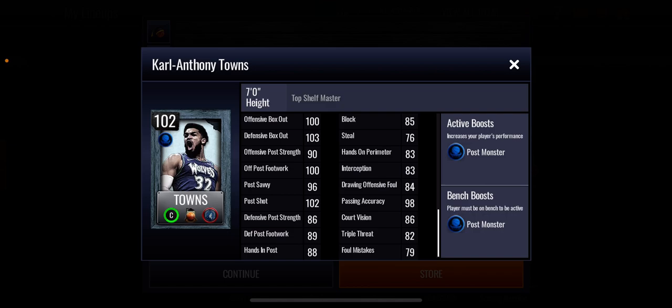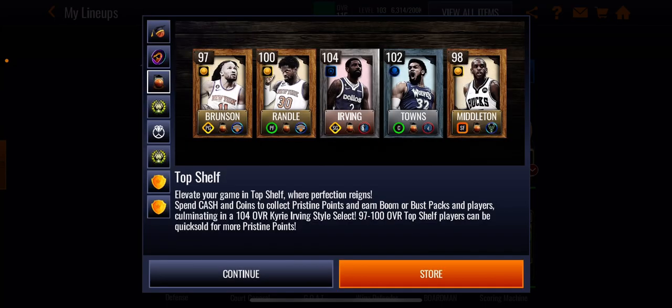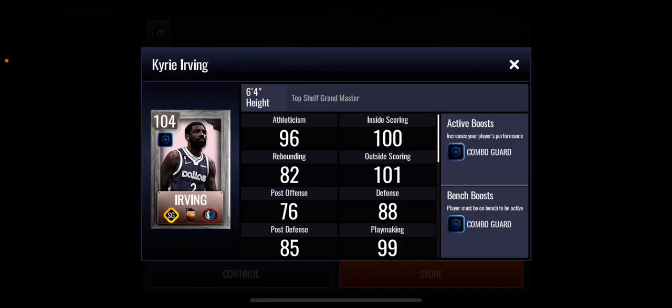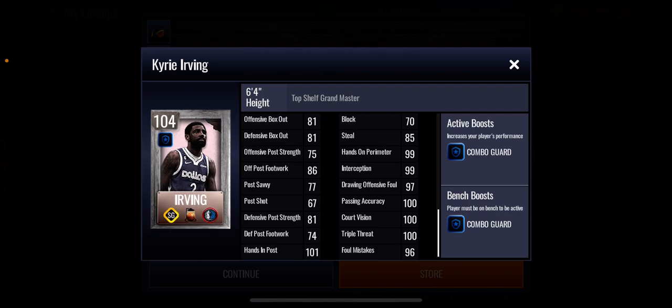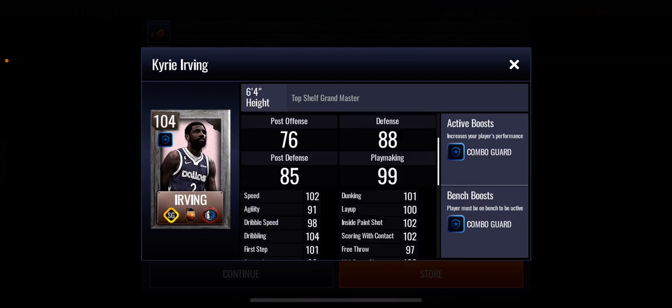Moving on to the Grandmaster — Kyrie Irving 104 overall. He has a plus six combo guard boost to position, very helpful if you need a better shooting guard for boost. His three-point shot is 100, mid-range shot 100, dunking and layup look good, speed and agility look absolutely amazing, dribble speed 98, and dribbling 104. He literally has the best handles in the world. His defensive stats are not good — he's mostly an offensive guy.